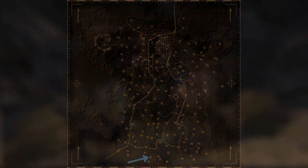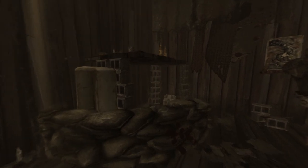Next up is Bradley's Shack. Head into the shack and make your way towards the back left corner where some sandbags and ammo crates are placed. On the floor next to the boxes will be the cap.